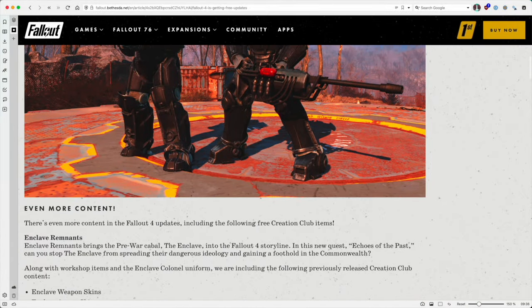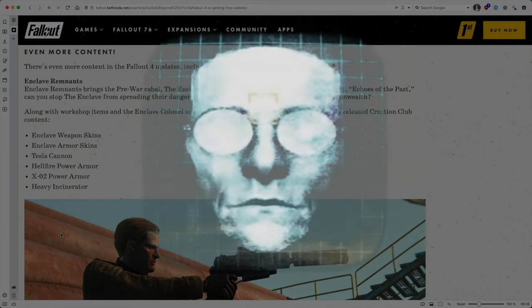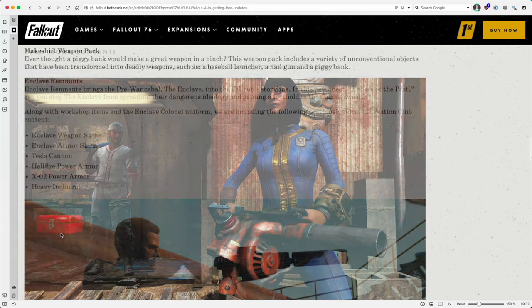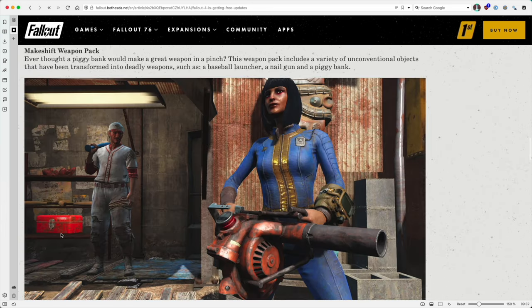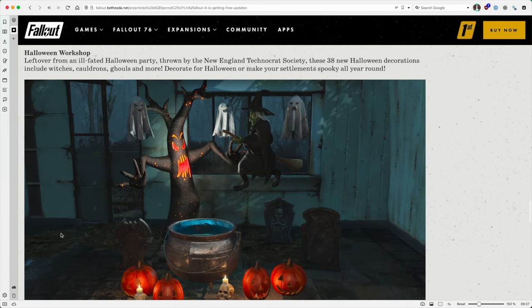But what's this? Free Creation Club content, including the remnants of America's finest mistake — the Enclave — and various items that suggest our pre-war military industriousness was spent designing power armor and weapons rather than preventing nuclear annihilation. Plus makeshift weapons and Halloween decorations, because a piggy bank grenade is so crucial for surviving a nuclear holocaust.